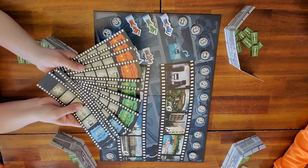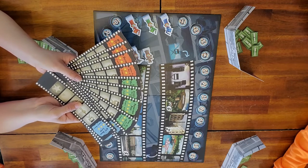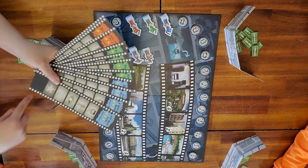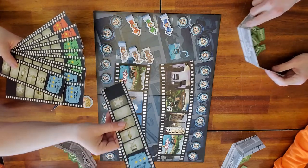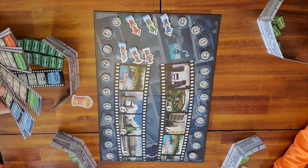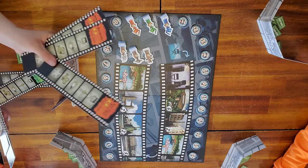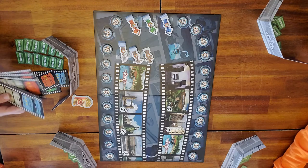Each player is going to get three screenplays. These are screenplays and this is how you make your money and your points. On the top of each screenplay is what studio they belong to. I am studio three, so I'm going to take my studio three drama — which is blue — my action — which is green — and my comedy — which is orange. I'm going to put them behind my screen. Who's studio two? Lily. Studio one is dad. And studio four is Ryder.